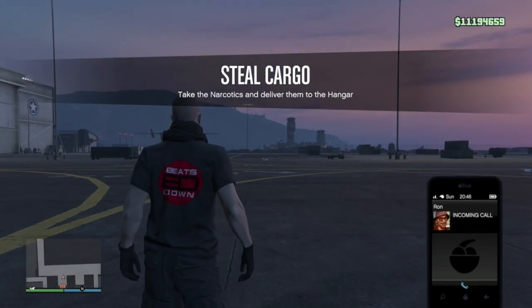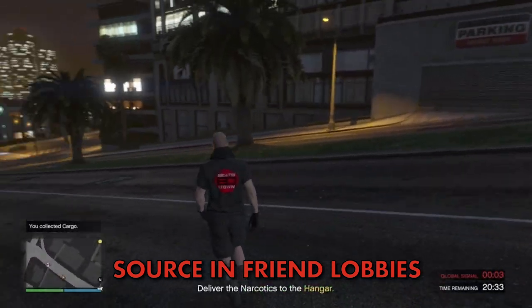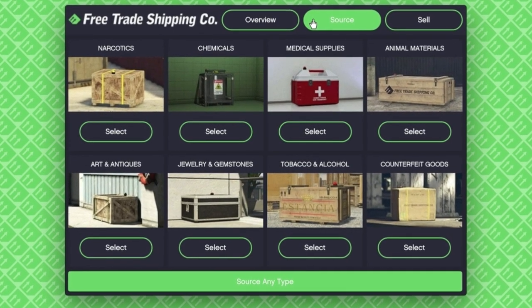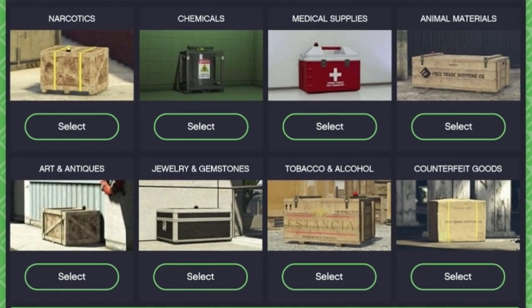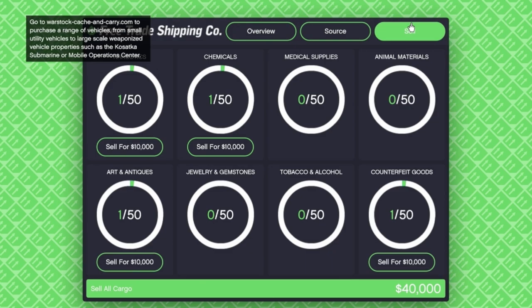Sourcing missions can be done in solo, invite-only, and friend lobbies — a major change that came with the Criminal Enterprises DLC, so always do them there. You can choose what cargo you're going after. The types of crates are the same as special cargo from CEO warehouses: narcotics, chemicals, medical supplies, animal materials, art and antiques, jewelry and gemstones, tobacco and alcohol, and counterfeit goods. Every type of crate is now worth $30,000 each, up from the previous $10,000.